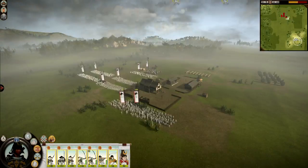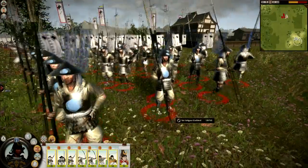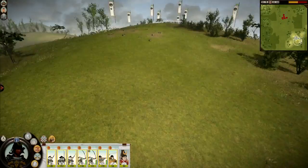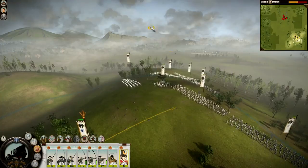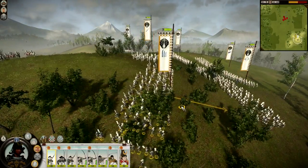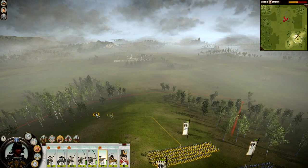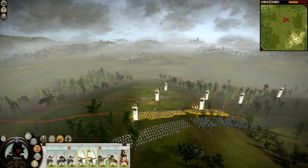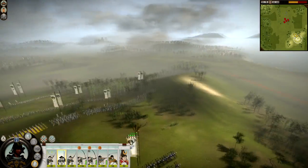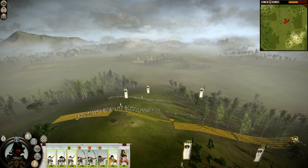No cavalry in this battle — the way I like it. Yari ashigaru, loving the graphics. I have unit size on ultra so they are kind of ginormous — there are a lot more people than I'm used to. We'll get these guys spread out as possible so all their guns can fire, with the bowmen right behind them to retreat behind.